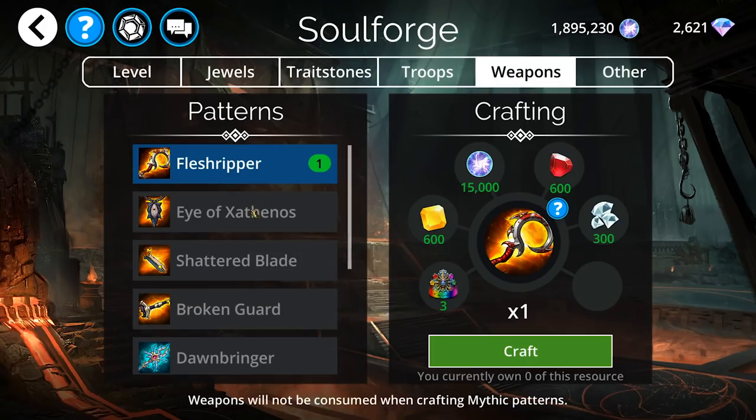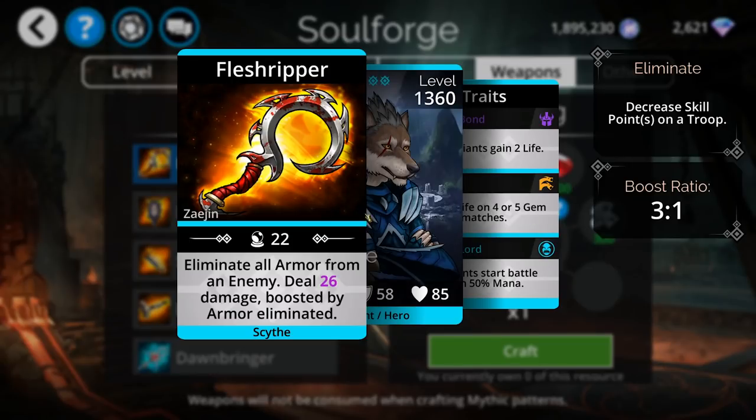As far as weapons are concerned, Fleshripper's in here. This is eliminating all the armor from an enemy and then dealing some damage, boosted by the armor. I'm not a big fan of this weapon, just purely because when you're eliminating the armor, all you're doing is converting some of that armor into damage. Normally, when you give your hero attack damage when you're using a Mang, for instance, or an Earth's Fury.